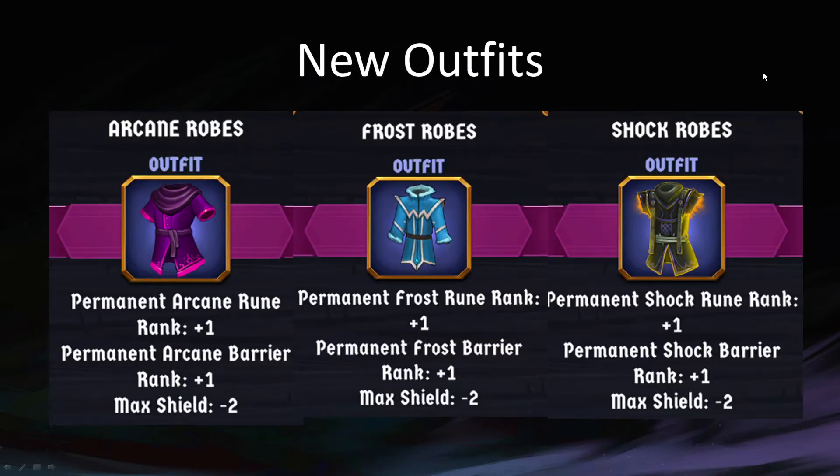I mostly have one item per slide, but these three items felt right to put on the same slide and talk about together, because they are basically the same — just different elemental flavors. These are the Arcane Robes, which give permanent arcane rune rank plus one, permanent arcane barrier rank plus one, and max shield minus two. Frost Robes are the same but with frost rune and frost barrier, and Shock Robes are the same but with shock instead of arcane or frost.